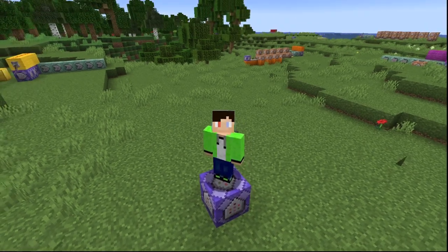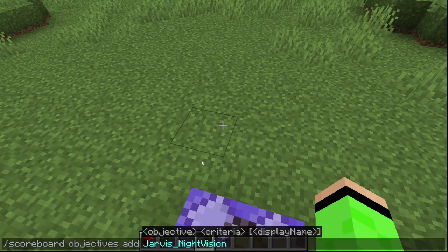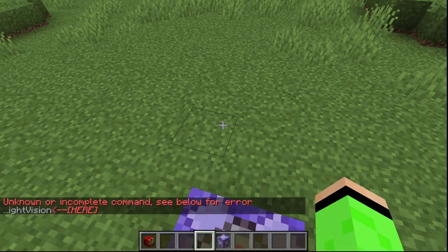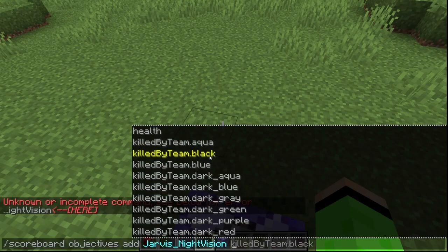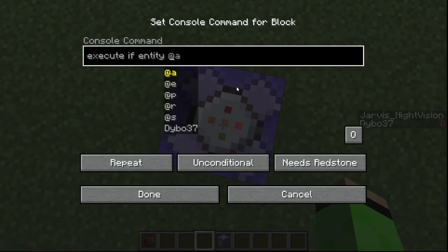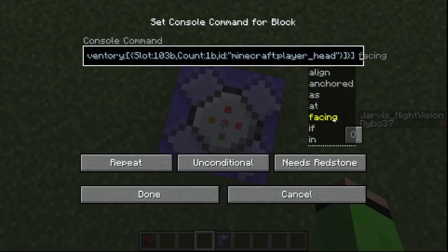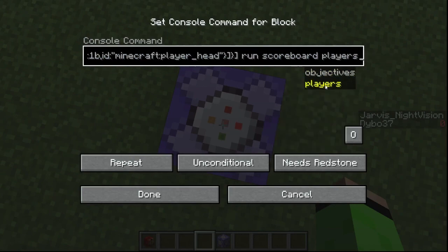Let's start with the command block stuff, but I'm actually going to do it in the chat. I'll do scoreboard objectives add Jarvis_night_vision as the first one, which is going to enable night vision. So that's trigger. Now I'll go into the command block and do execute if entity, which basically runs the command if you have a player head on, then run scoreboard players enable at-a Jarvis_night_vision.